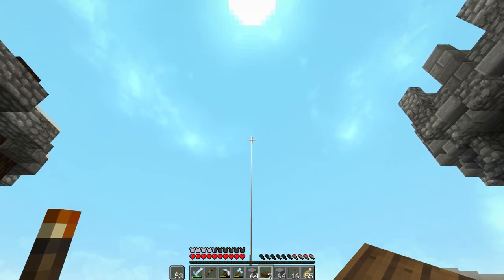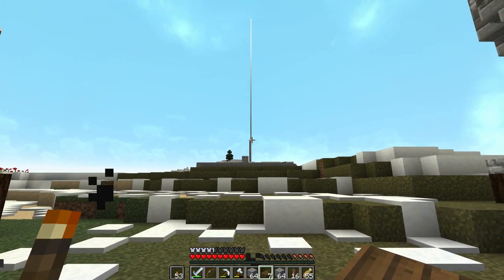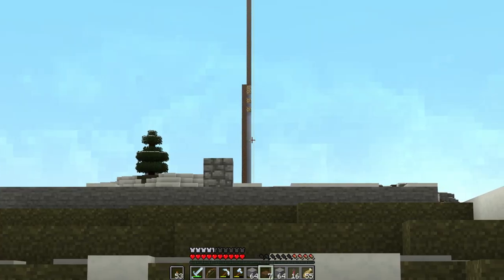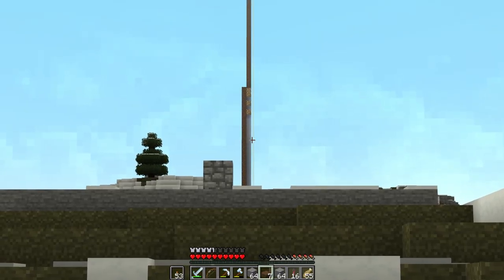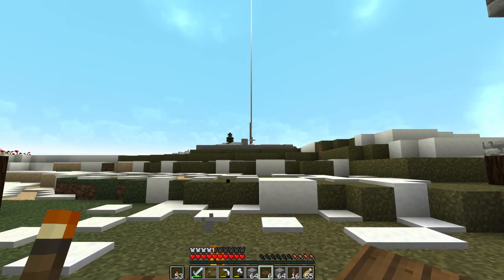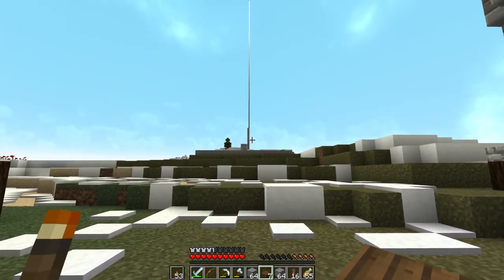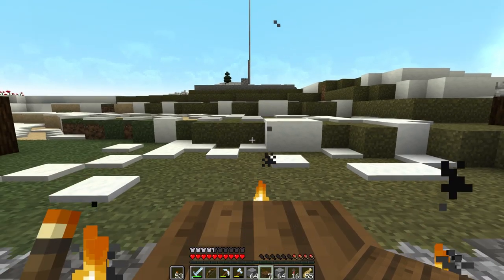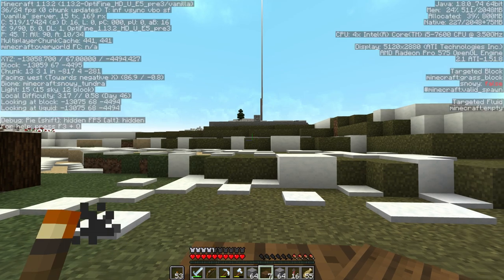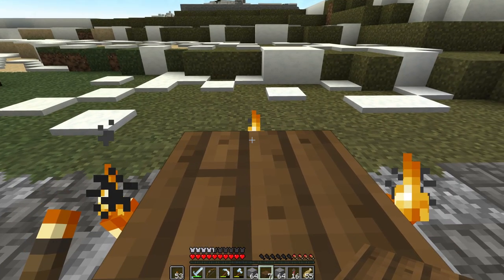I think the pole is actually off by one. The beacon beam, which you can barely see, is the center of everything. At least I hope it is, because otherwise the beacon is off. I think it's the beacon that's correct, because this pole might be off. I'm pretty sure it's 4,494, because I took a measurement from the beacon before I put this block down.